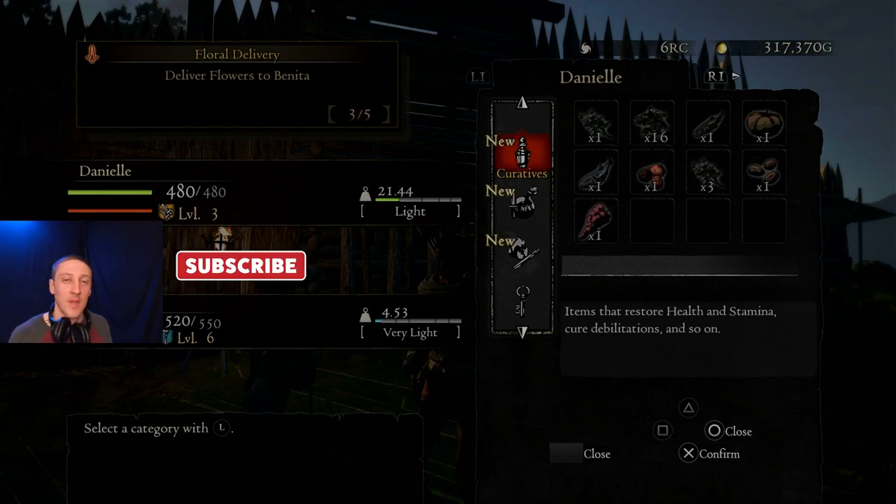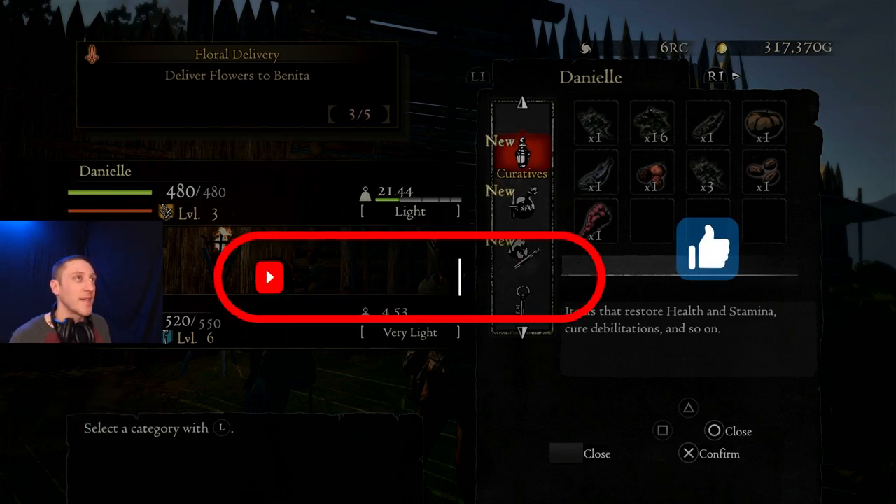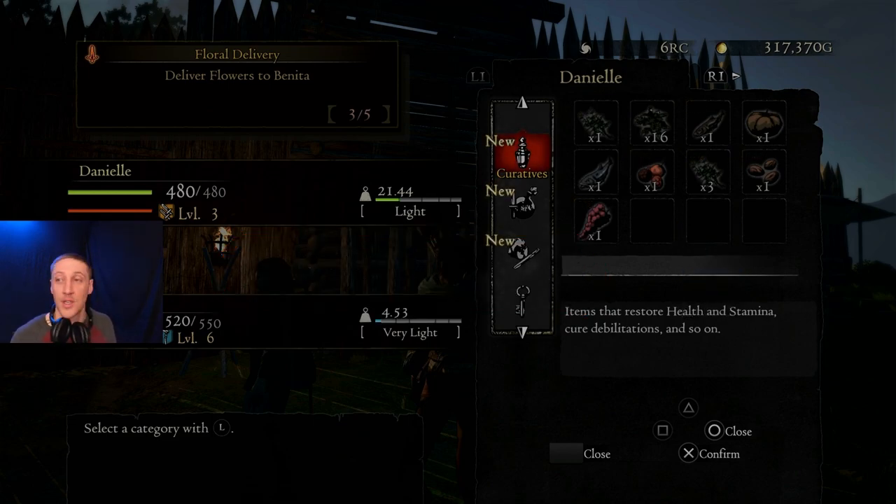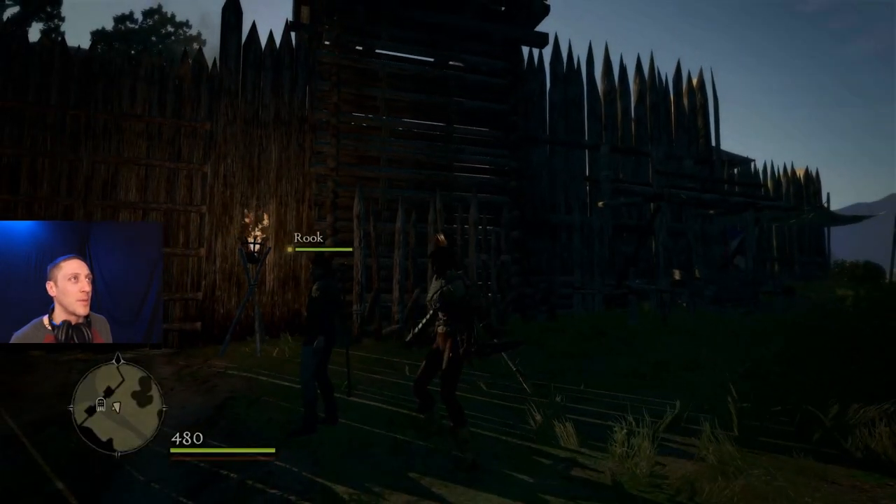Hey everybody, welcome back. I'm Lucky, the channel's Game On, where we just keep on gaming on. We've got more Dragon's Dogma today. We're playing the Dark Arisen version, which has the DLC content, Bitter Black Isle. We're actually going to go out there and get some really badass gear once we do a little bit more of the main quest, because that'll unlock the start of the DLC. But I think we have to do a couple of missions here first.